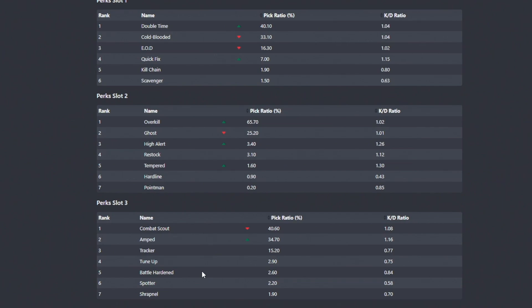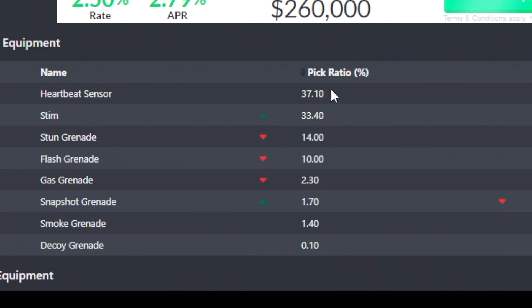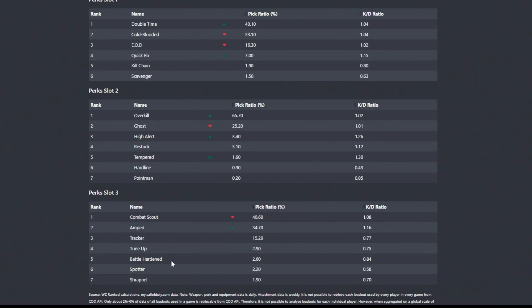The next perk I want to look at is Battle Hardened. You have to look at how much people use tactical equipment to determine how good this perk is. Only about 30% of the lobby is using something that Battle Hardened actually helps against — nerfs to stuns, flashes, and gas grenades, while completely getting rid of the effect of snapshot grenades. But that means 70% of the playerbase doesn't even have a chance to hit you with one of those tactical equipment pieces, which really nerfs the power of this perk, meaning it isn't really worth running.